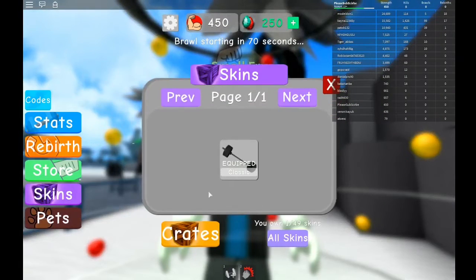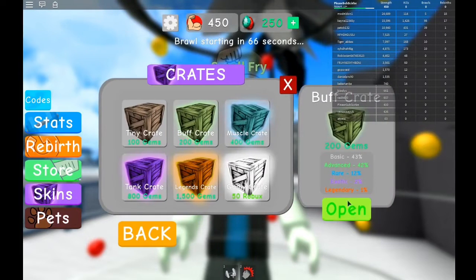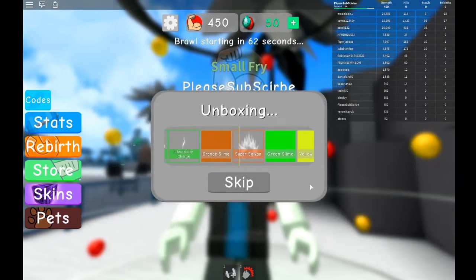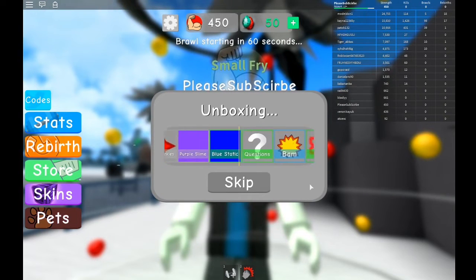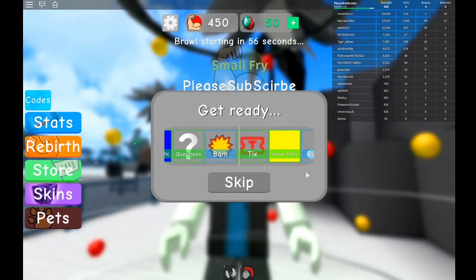I'm going to go ahead and open a crate because of all the gems I got. I'm going to get a buff crate, so let's see what we get. Bam — nope, we get ticks.